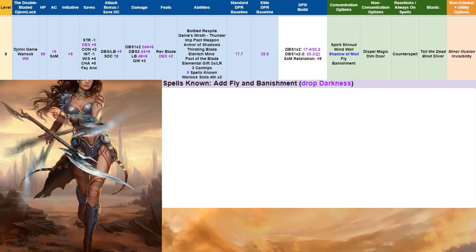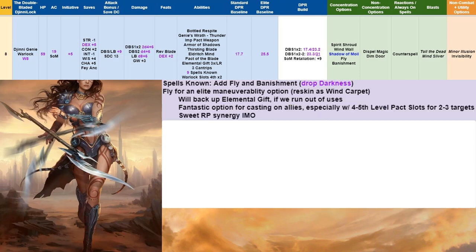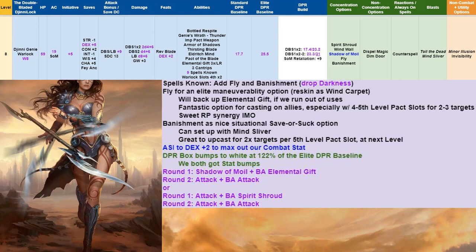At level 8, we add Fly and Banishment, dropping Darkness. Fly — reskinned as Wind Carpet — backs up Elemental Gift if we run out of uses, and is fantastic for casting on allies, especially upcasting to a 4th or 5th level slot to affect 2 or 3 targets. It has sweet roleplaying synergy as Genie Locks. We add Banishment as a situational save-or-suck option, nice to upcast and set up with Mind Sliver. We get another ASI devoted to Dex +2 to max out our combat stat and get an AC bump. Our DPR box bumps back to white at 122% of Elite baseline. No change to round 1 and 2.